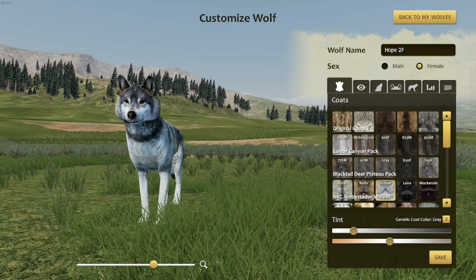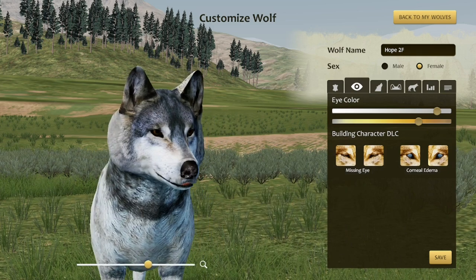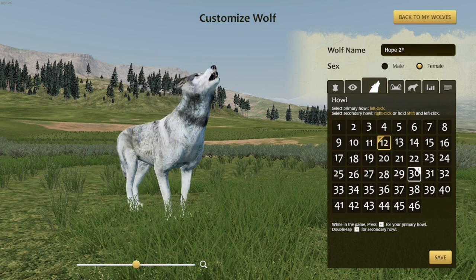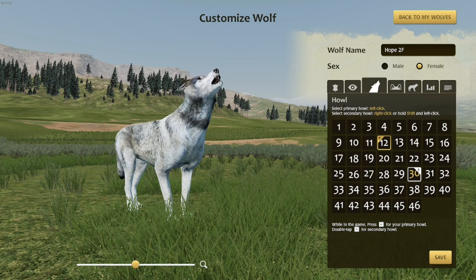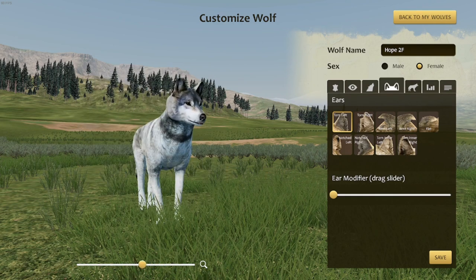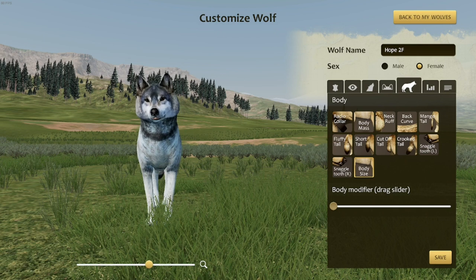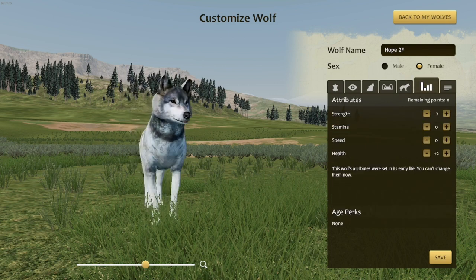Oh my goodness — Hope. This is beautiful. Again, one of the Ambassador Wolves. Beautiful amber eyes. I love her so much, she's so pretty. Her primary howl — these howls. I think it's the same secondary howl as a lot of wolves. They all have a torn left ear — or actually, I think it just sets that by default. She's actually really, really small. She has a negative two in strength but a plus two in health. She almost looks like she has a scar on her lip — I think that's part of the coat, but it could be a scar. Probably from playing with her littermates.